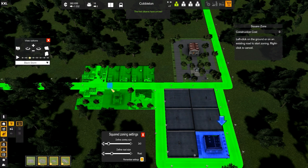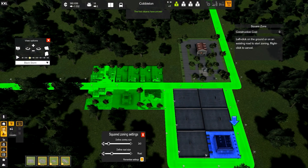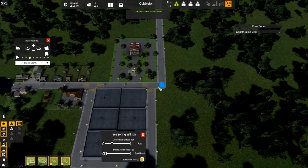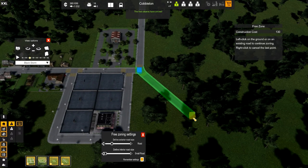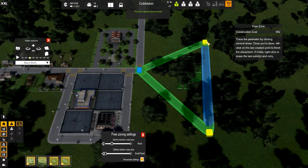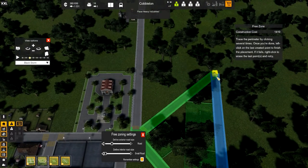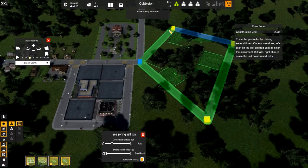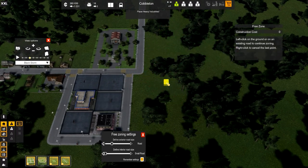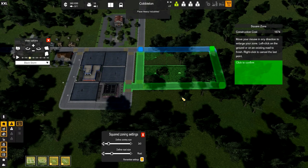Let's do one more set of housing here and then we'll actually get some industry going as well. Let's do a square zone or I'll show you how to do the free zones actually — the free zones are actually kind of cool. We'll start it off in the corner here, make this jet out right here — you can do some pretty crazy plot sizes kind of like this. See how it's angular and there's a bunch of different housing plots. Right now I'd rather just use the square zone, and we'll make it about yay big.